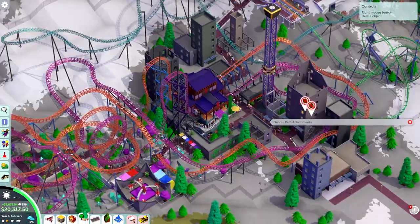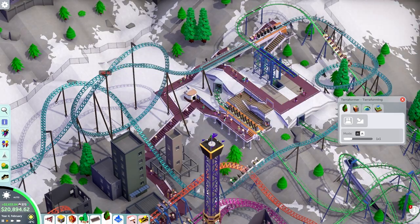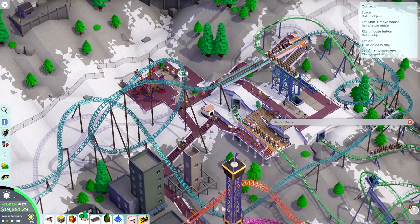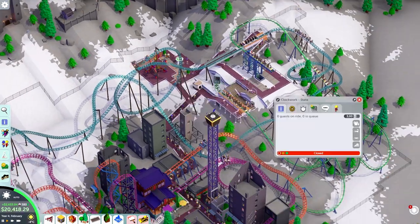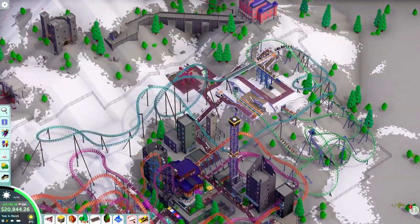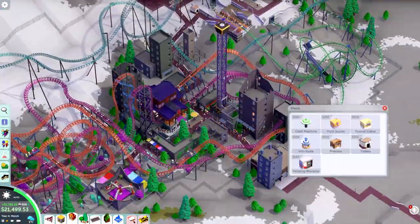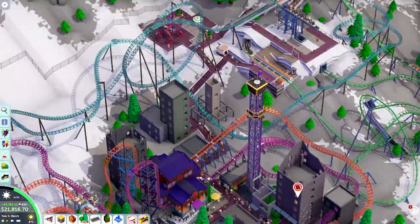We have lots of interaction between different coasters here, which is always fun. The launch coaster will get a pretty minimalistic theme — not themed after anything in particular from the game. For the flat space of land that is quite rare in this scenario, I decided to actually put it to good use with a flat ride, because otherwise this park would have way too many roller coasters in comparison to flat rides. It's pretty tricky to figure out where to fit those things in.